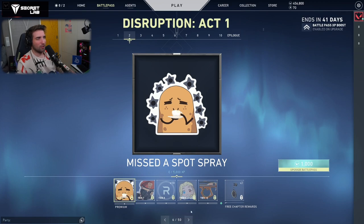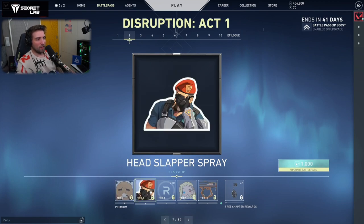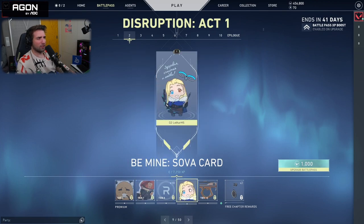Then we have the Bind map, the Unrivaled title, Missed a Spot Spray, the LEG, Head Slapper Spray — why is a Head Slapper not a Face Bomb? Interesting. And Raid Knight says Sova. This is the Valentine cards, by the way, so it's either late or early for those.